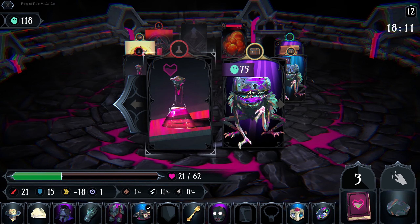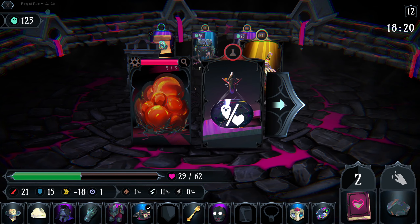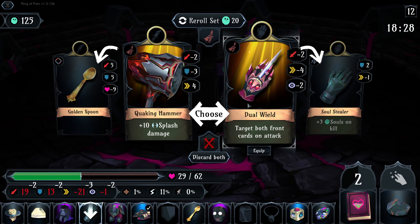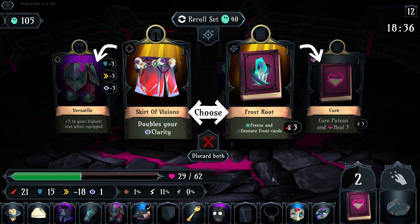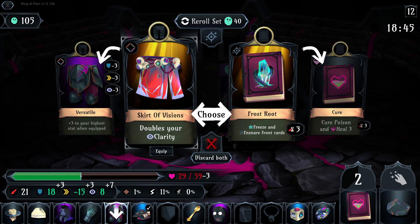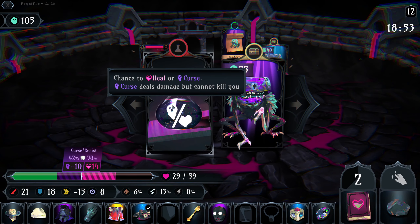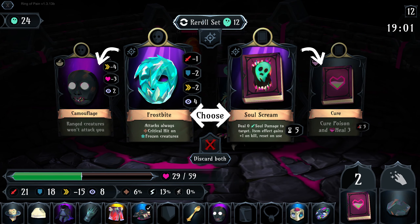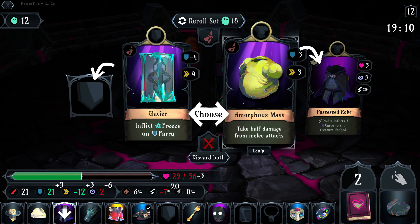Let's heal up a bit. Free gold — that feels good. What do we want in here? We definitely want the gold. Cure is keeping us alive right now. We can't get rid of Cure. However, Scare Divisions is just objectively better than what we're dealing with right now. And if we can get negative clarity, it'll double that. Now we try for this gem. Don't really want any of this. Amorphous Mass is really, really good too — and that knocks down our clarity a little bit, which is nice. Gives us some defense — I think we're gonna pick that up.